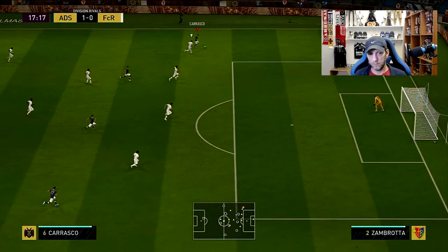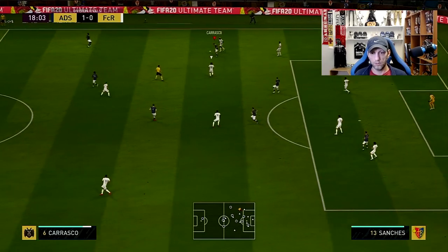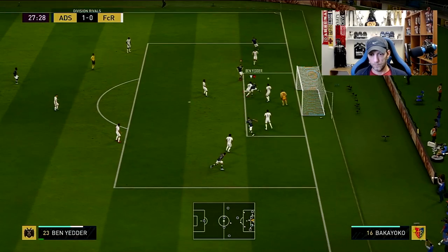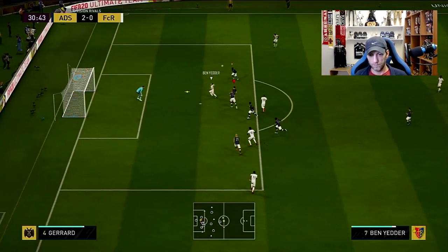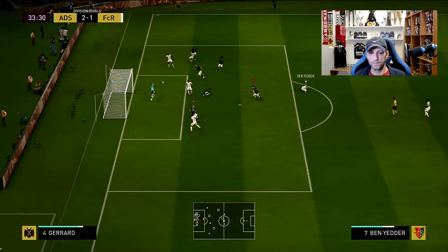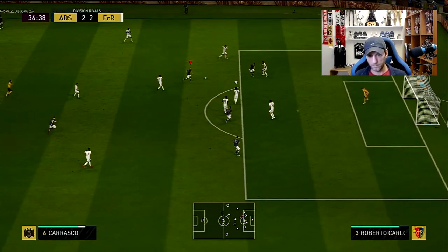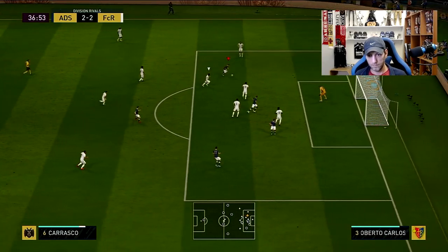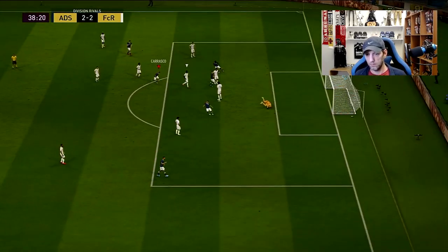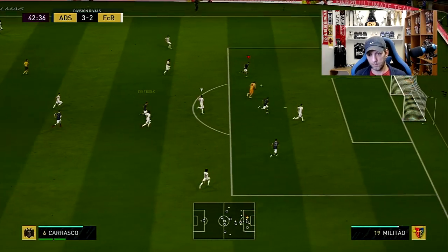That first game didn't go well so we jumped into another. This time against a very nice team with Team of the Year Mbappé, Ben Yedder, and that new Bakayoko CDM — a very nice squad. We go with the 4-2-3-1 formation and try out Storyline Yannick Carrasco as a left CAM with stay-forward instructions. What a shot — oh my god! He wasn't scoring those before. First touch — what a finesse! Oh my god, what a goal!